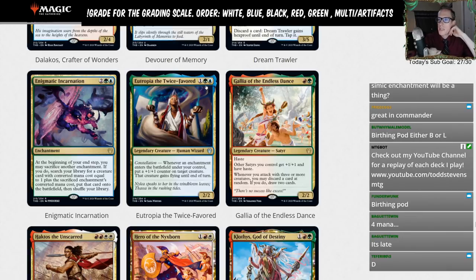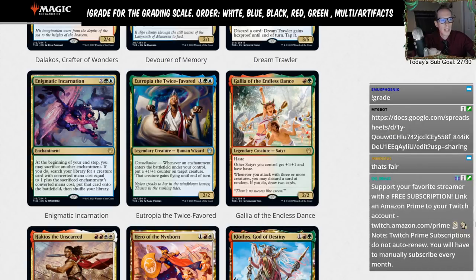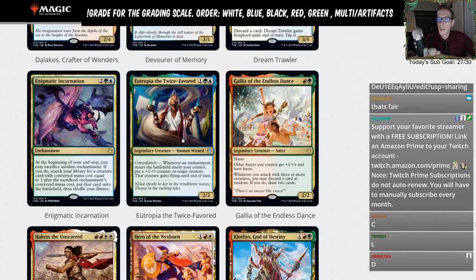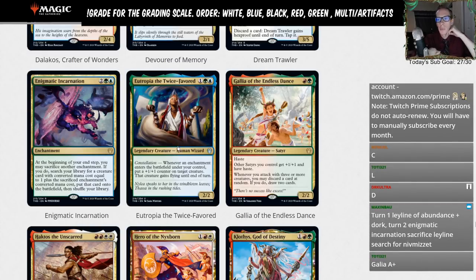Eutropia the Twice-Favored: one green blue for a 2/2 with constellation. Whenever an enchantment enters the battlefield under your control, put a +1/+1 counter on target creature, and that creature gains flying. I'm going to give this an L. We have better constellation payoffs in green already, and you don't really need to be stacking multiple constellation payoffs when you also need to play enchantments. I don't think we're really putting this in any decks.